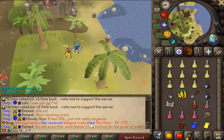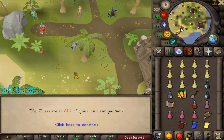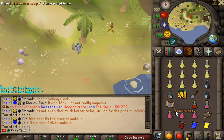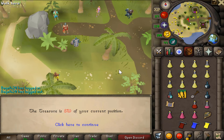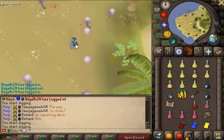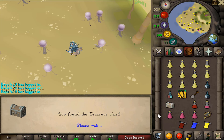You must dig in the Summer Island to find the treasure. Start digging — the treasure is southwest of your current position. North, south, east, west... southwest, northwest. Oh damn, this is gonna be tough. The treasure is near! Where is it? It's gotta be somewhere here — southwest. Yes! We found it! Let's open it up.